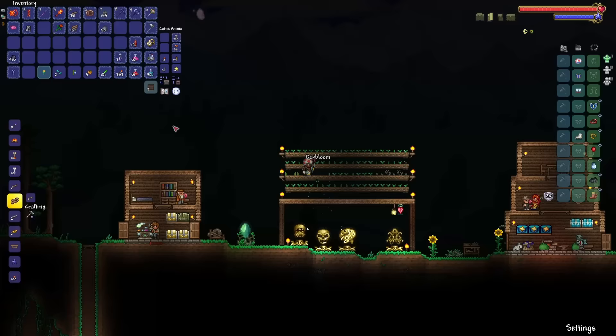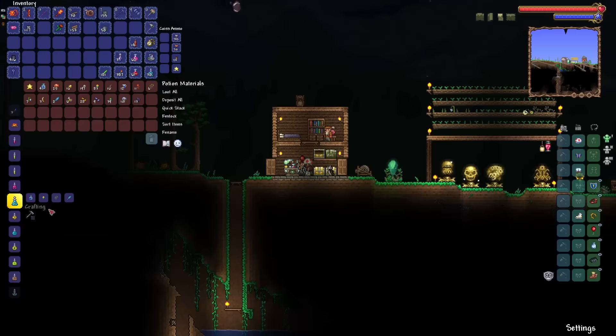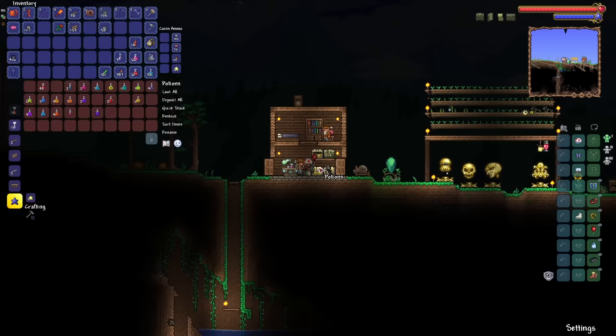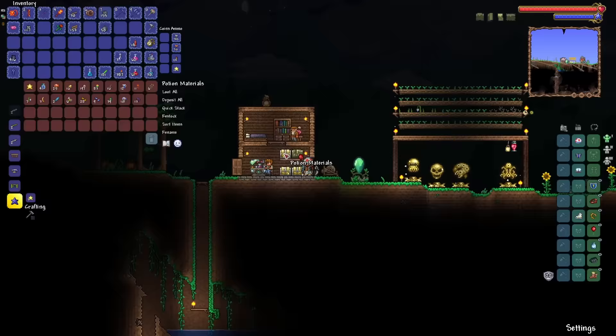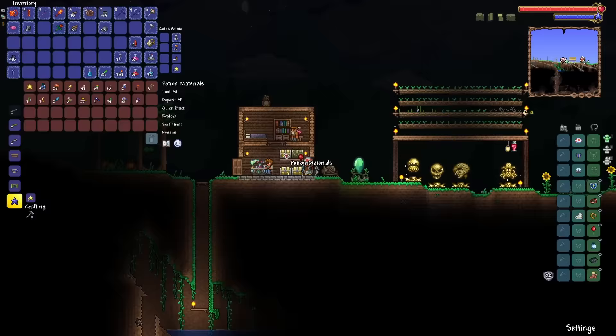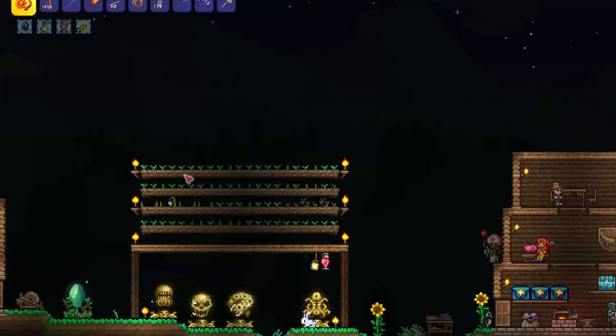Before doing anything else, I took some time to think of the steps I should be taking prior to fighting the mech bosses. First, I needed more money, and this time instead of blowing it all on reforges right away, I'm gonna hold onto it. I've kinda just been instinctively going for Warding on all my accessories, but one thing I forgot to consider is that because I have a time limit during the mech bosses, I may need my accessories to consist of Lucky and Menacing reforges instead. I'll have to do some testing to find out which is optimal, so until that point I'll hold on to everything I make.